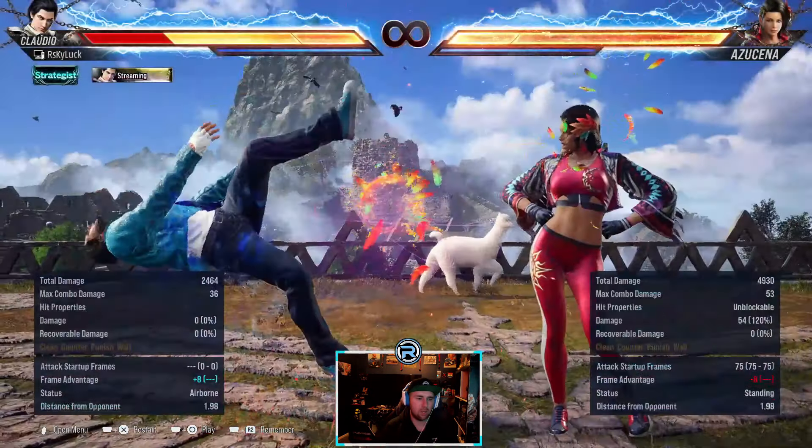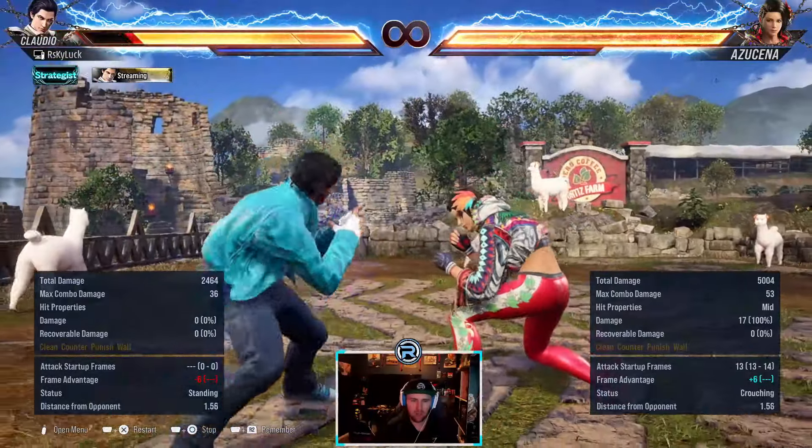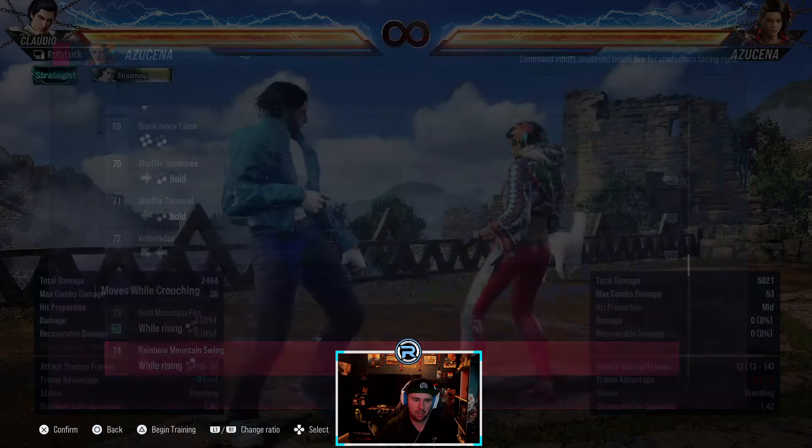While standing 1 is a 13-frame move, not really used as a punish - it's a counter hit launcher. That's what it's really used for: fishing for counter hits. They'll do while standing 1 and while standing 1 - it tracks quite well. Just be careful, don't try to jab punish it because they'll do while standing 1, duck while standing 1 to try and catch the counter.